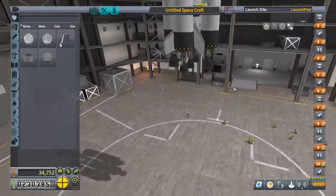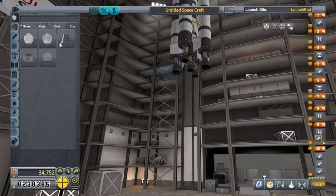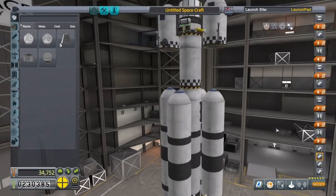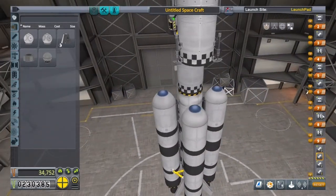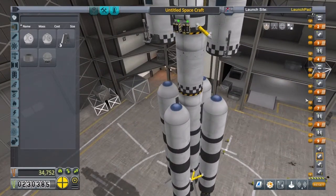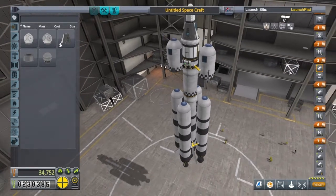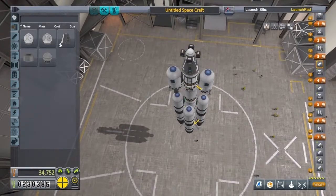Now let's just sort out the staging. To start off with, we want all the bottom engines firing at once, all firing in unison. Then we want these ones to decouple first, then these ones to decouple, then decouple from there and that engine to start. Then that decouples and that engine starts at the same time. Then the radial tanks go away, then the command pod, then the parachute — not bad in seven stages.